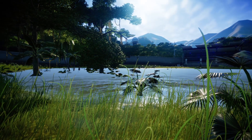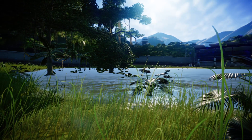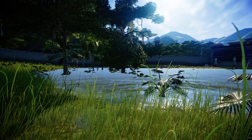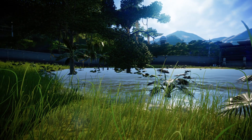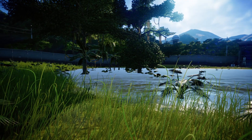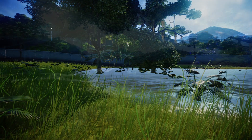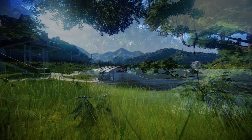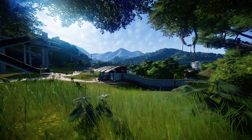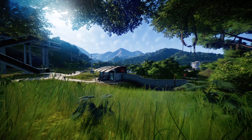Frontier have heard the community's outcry for additional terrain features and additional scenery tools, and they have delivered. Update 1.8 will introduce a selection of terrain brush tools that will allow you to alter the land textures of your parks. That in itself is really exciting. We're going to be given rock, mud, and grass effects to begin with.